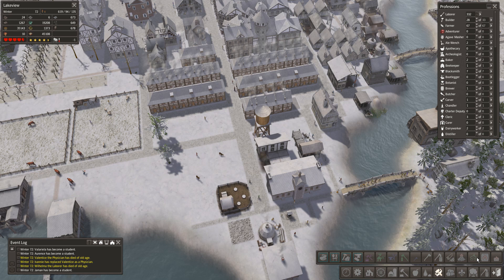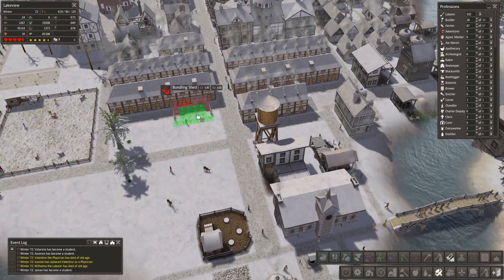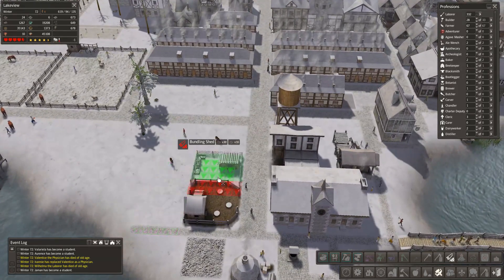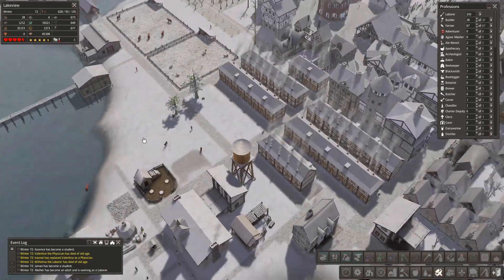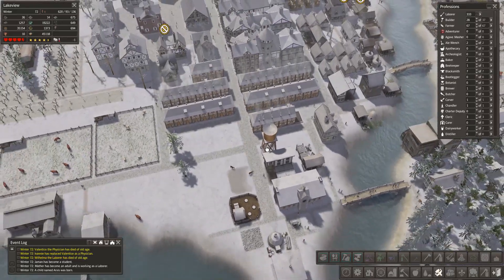I think it's called a bundling shed - it gathers reeds and cuts them into usable bundles for fuel for fires. Okay, let's put a bundling shed in. Let's get the bundling shed in there so we can start turning these reeds into something that people can use for their fires - an alternative to charcoal.